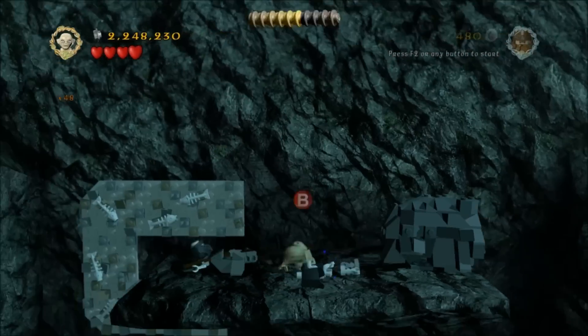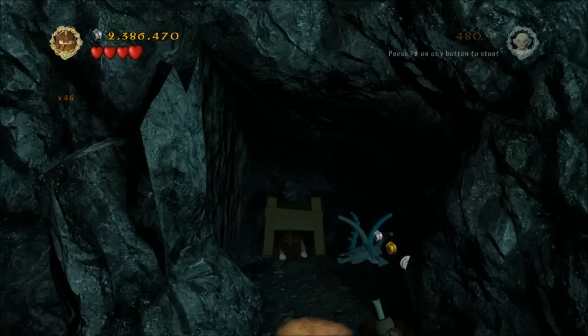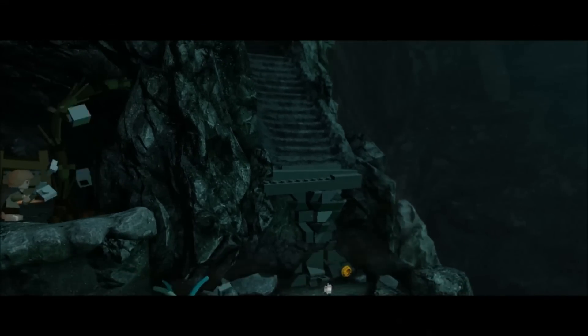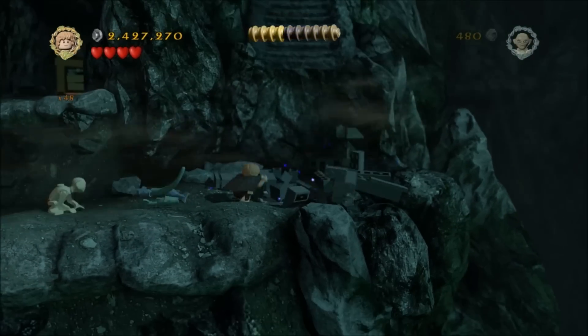Then progress through the level as you normally would. Turn to do the crawl up here but that's plant number four up there. Put the plant in here, turn into Sam, build that, and then just underneath here is plant number five. When you smash that you'll get the minikit that I got at the beginning.